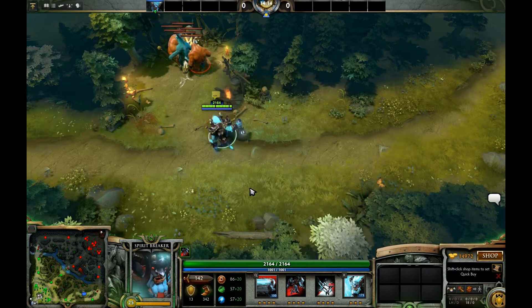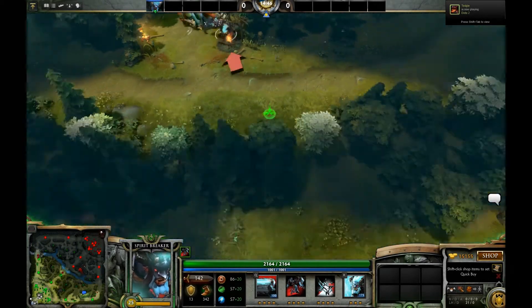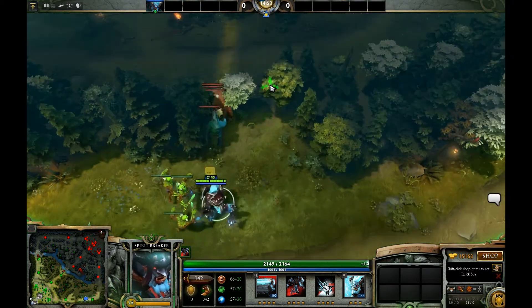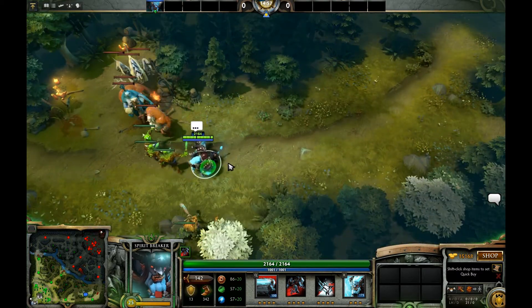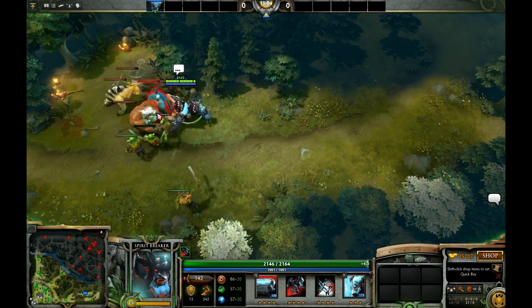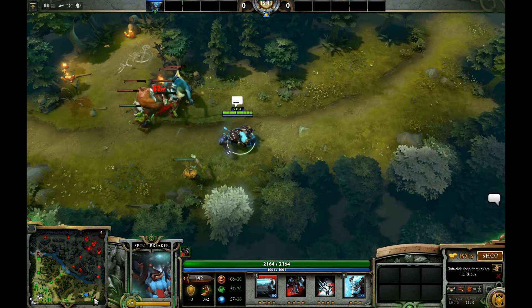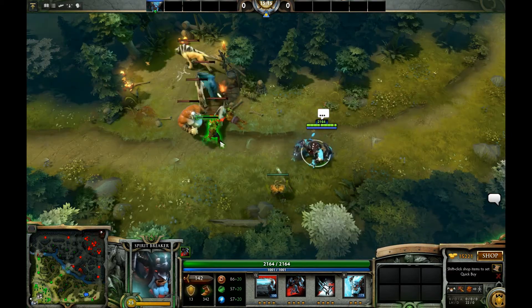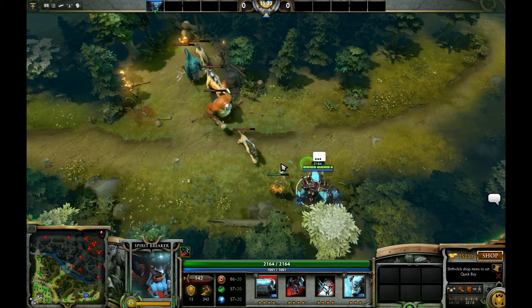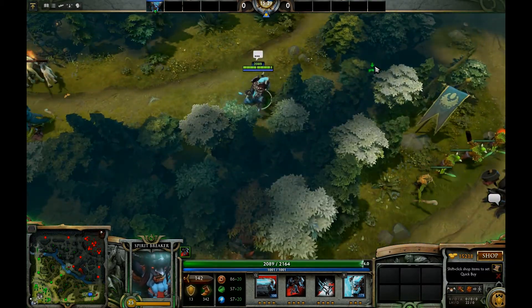Now, what that lets you do is pull this double stack into the wave. When these creeps get pulled up to fight them, all of our creeps are actually going to die. This gives you a massive advantage in the lane because your opponents are not getting the gold or experience they would get for killing these creeps. All of these kills here are denied experience for the enemy. If you keep doing this throughout early and mid-game, you can end up with a five-level advantage over your lane opponents. It is incredibly useful.